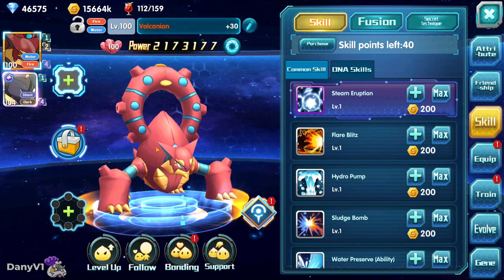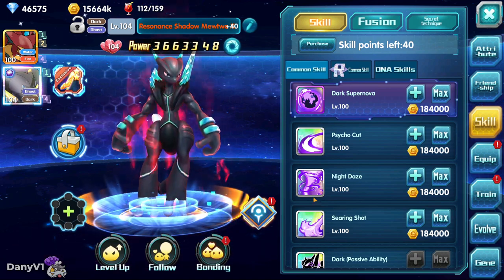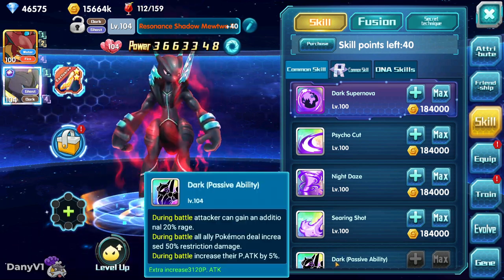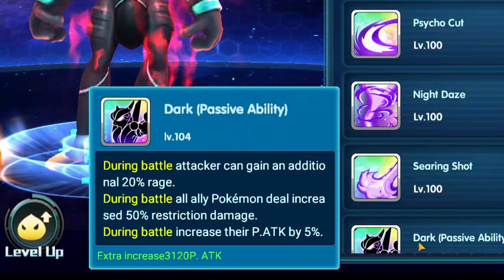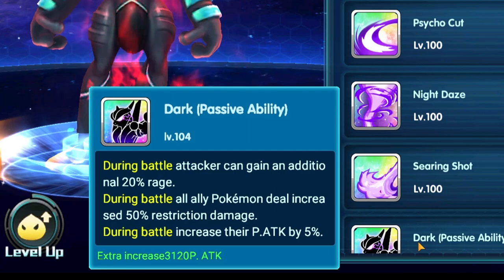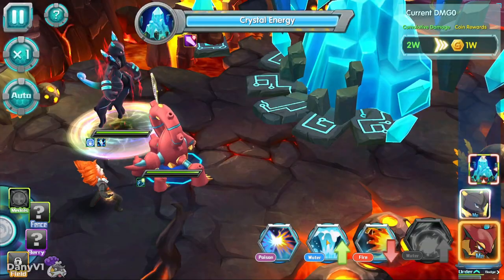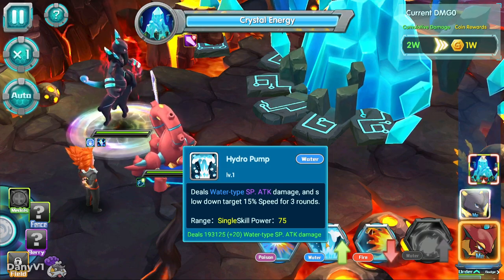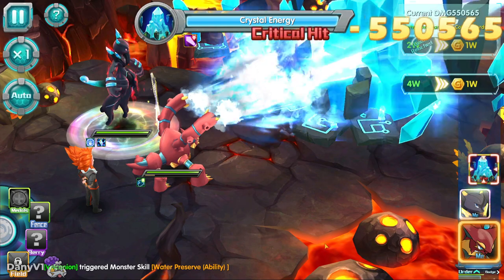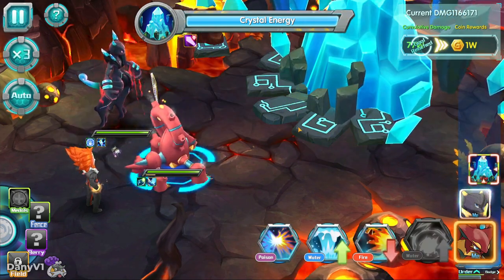This is where I talk about restriction multipliers, or things that increase your restriction damage. Previously our Volcanion was only doing blue damage, and now with the Resonance Shadow Mewtwo X on the team we are dealing gold damage, and everything is thanks to his passive. During battle, all ally Pokémon deal increased 50% restriction damage. This means that Volcanion is doing 50% more damage with any attack that is super effective against the enemy.